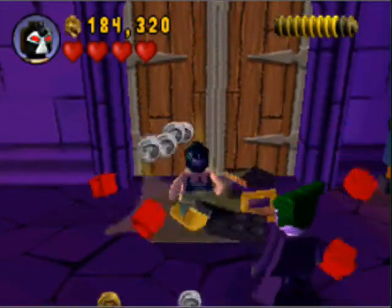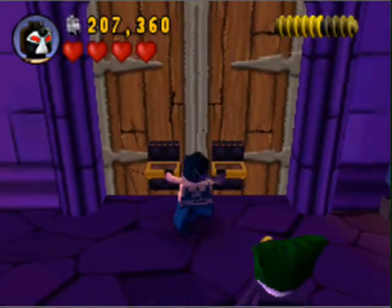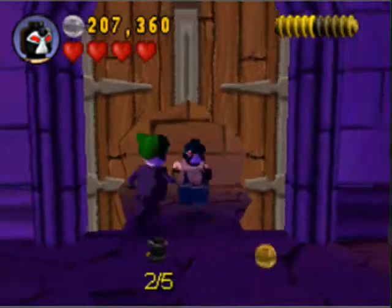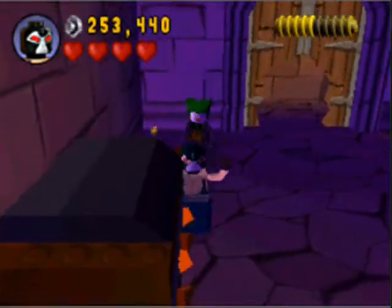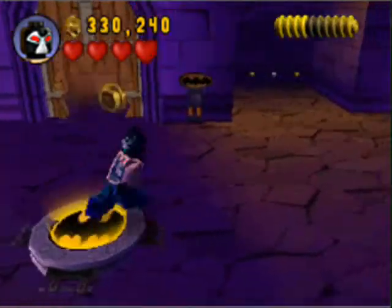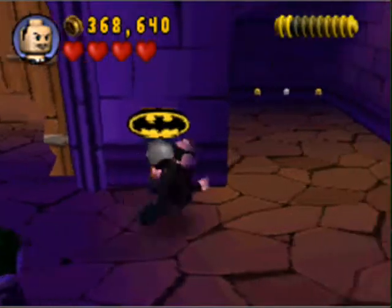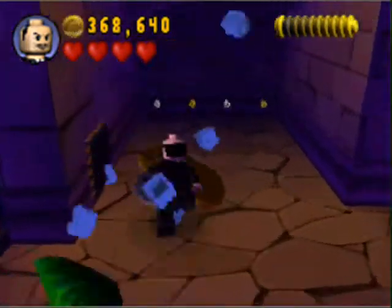Back here is our first canister that we are missing. As soon as Bane breaks down this wall for us, we can go grab it. One down! Three more to go. We're just gonna break this, because Bane hates trash cans. That's not a trash can, that's a trash bin, Phantom. What are you saying? Don't be so silly.